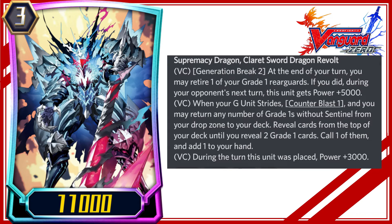Supremacy Dragon, Claret Sword Dragon Revolt. VC, Generation Break 2: at the end of your turn, you may retire one of your grade 1 rearguards. If you did, during your opponent's next turn, this unit gets power plus 5000. VC: when your G unit strides, counter Blast 1, and you may return any number of grade 1s without Sentinel from your drop zone to your deck. Reveal cards from the top of your deck until you reveal two grade 1 cards; call one of them and add one to your hand. VC: during the turn this unit was placed, power plus 3000.